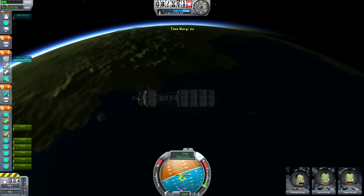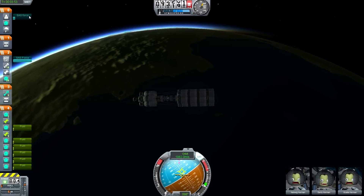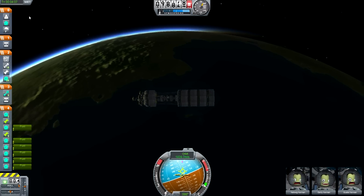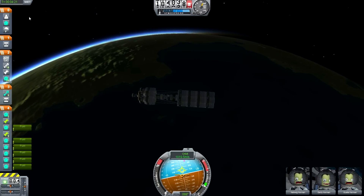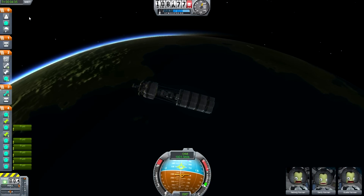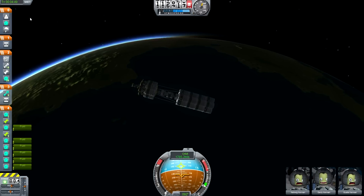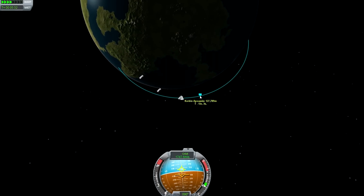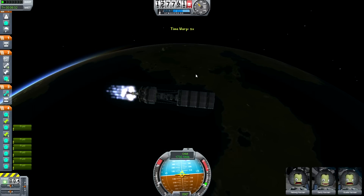Now as you can see I'm time-warping, and thankfully I managed to get myself to stop spinning. Once you jettison that previous stage it's all fine — not spinning until you spin yourself back the other direction because you're an idiot. Anyway, this thing is really to the wire on fuel for orbiting so you have to be careful. Here I'll look at the map and find out that I way overshot my apoapsis. You want to generally have your apoapsis under the 100k kilometer mark because it's very dangerous otherwise.